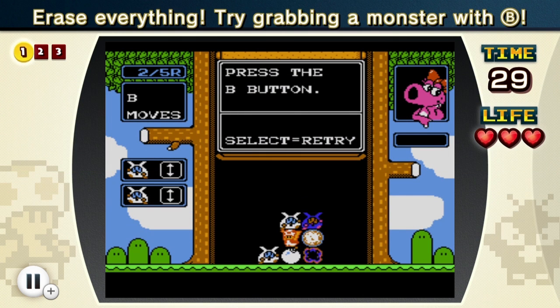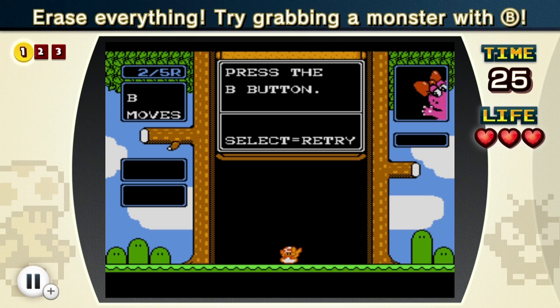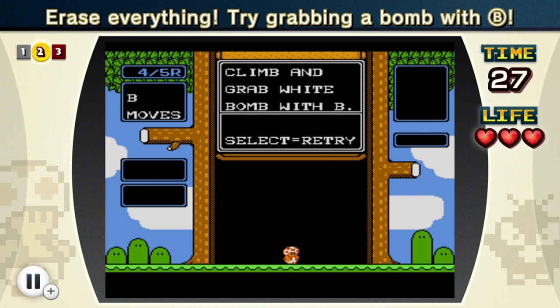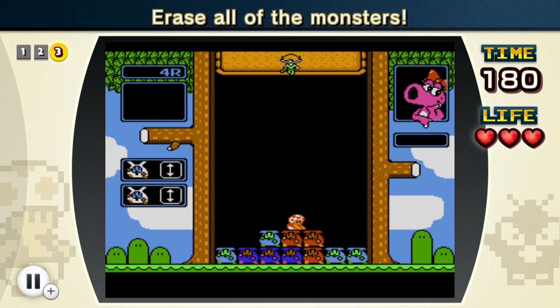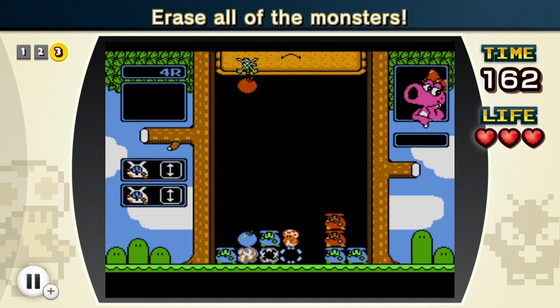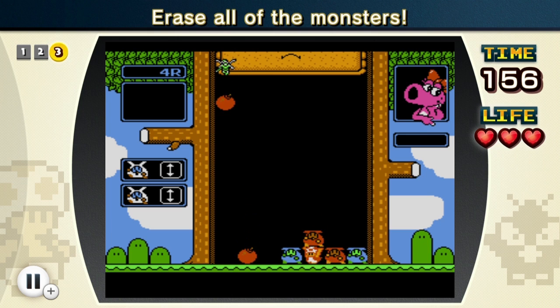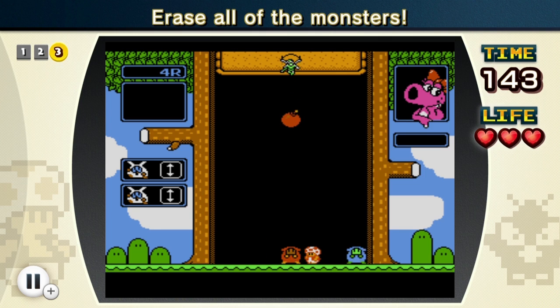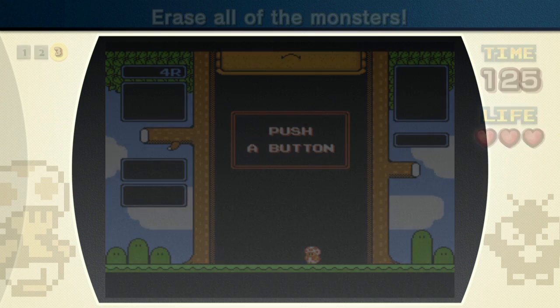Erase everything. Try grabbing a monster with B. I don't think B did anything differently than A — not entirely sure what the difference was. But this one is easy enough — actually very easy, probably rainbow-worthy. Okay, erase all of the monsters — this time we have to wait for bombs, unfortunately. Looks like they're going to drop a light blue one right there. Let's move out of the way of this bomb — those guys get destroyed as well. Let me pick up these red guys. I know I'm doing this in a very inefficient way, but it's kind of difficult because I don't know the controls that well. I am starting to get the hang of it though — it's not as bad as it initially seemed. If I just keep practicing, maybe I'll do a pretty good job on Wario's Woods in the future.